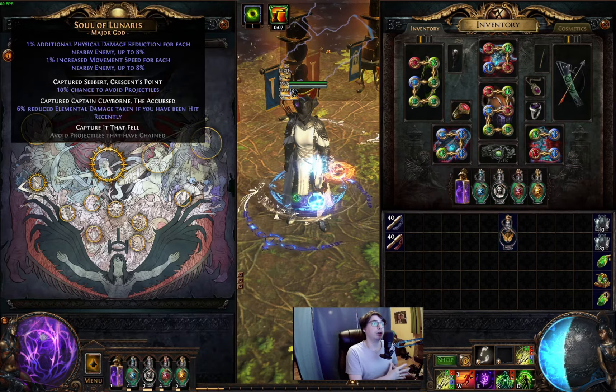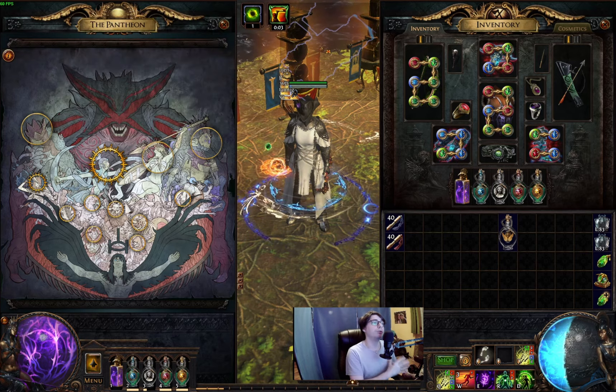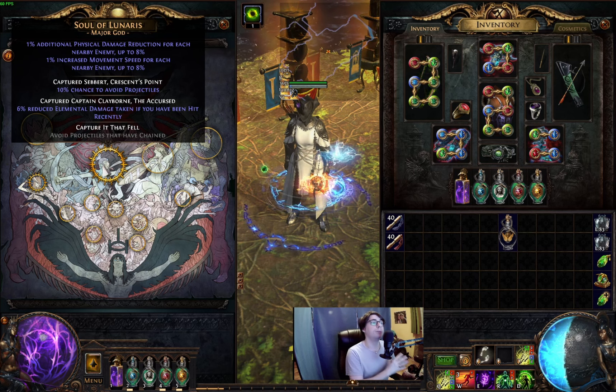Pantheons we're using: for boss fights, major is Soul of Solaris and minor is Soul of Garukhan. For mapping, I switch to Soul of Lunaris — I've also upgraded this. Bandits: 2 passive points.